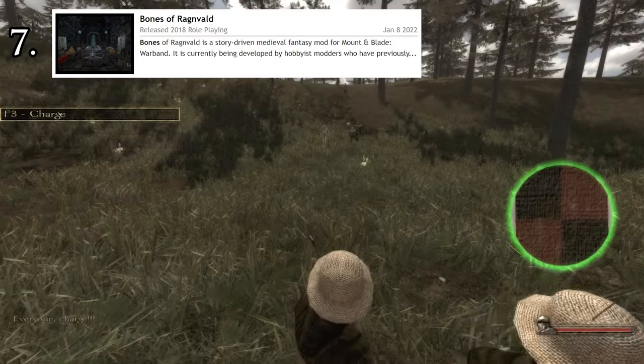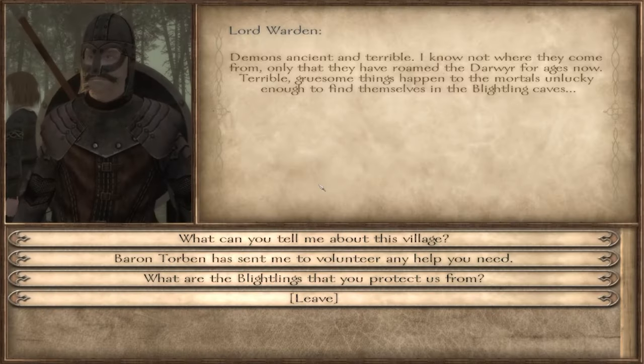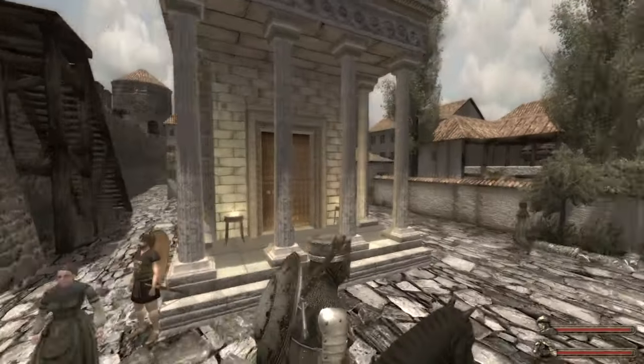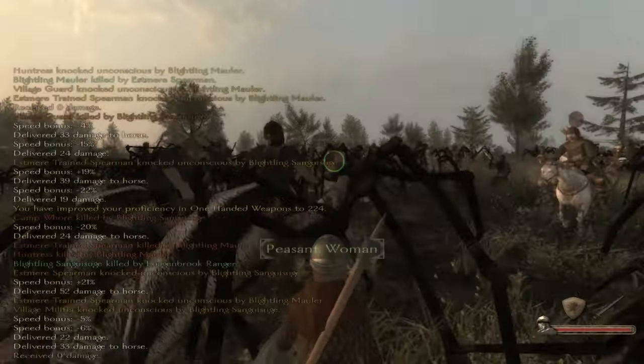Number 7: Bones of Rangvald. It's a close tie with Light and Darkness, but in terms of story-driven mods, Bones of Rangvald is my favorite because it also checks a few more marks on what I like to see in a mod. Mainly, it takes us outside of Calradia with new factions, more weapons and armors. I do like the creepy atmosphere and more obvious fantasy setting of Bones of Rangvald. The giant spiders are definitely memorable, if you can handle it.